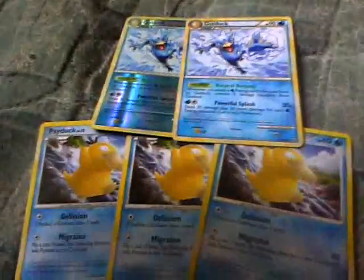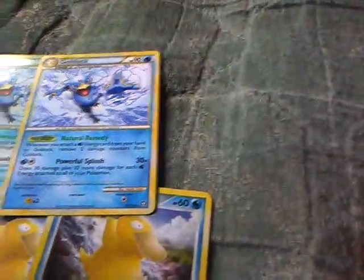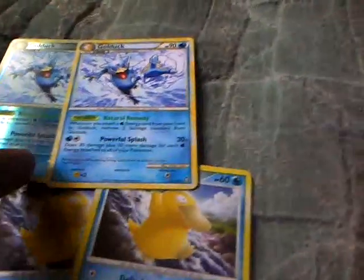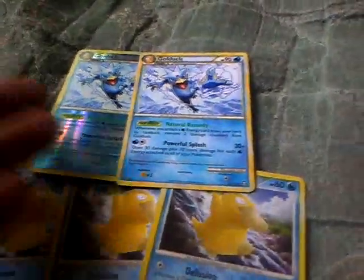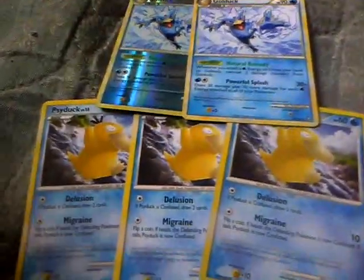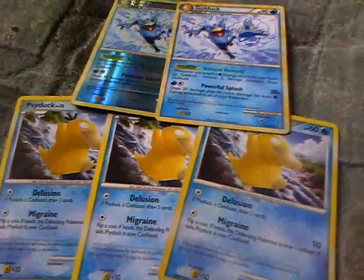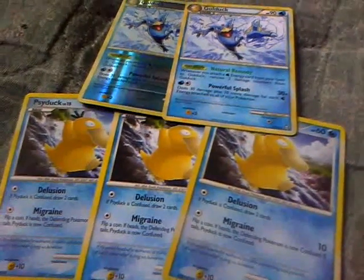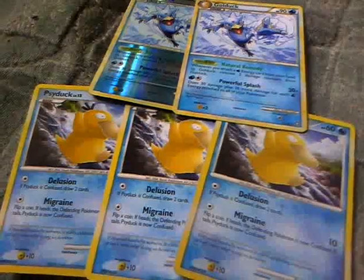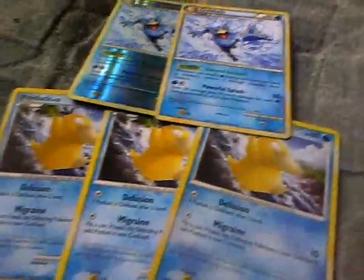Golduck also has the Poke-Body Natural Remedy. Whenever I attach a water energy to Golduck, I can remove 2 damage counters from it, so it's going to be really hard to knock it out. I also thought about putting it into a water and grass deck because I have a stadium called Dawn Stadium, which removes special conditions from water or grass Pokemon when energy is attached to them and also removes one damage counter.